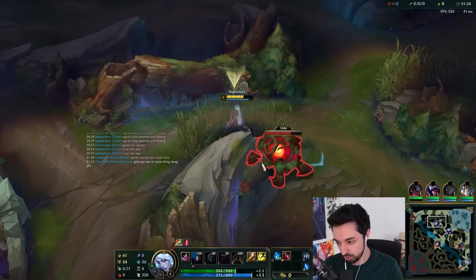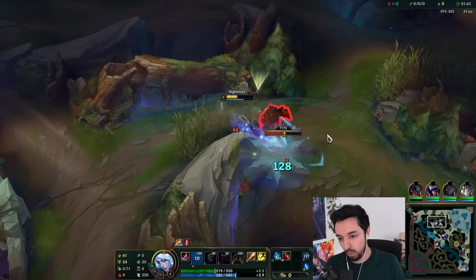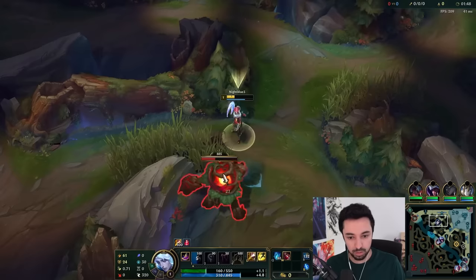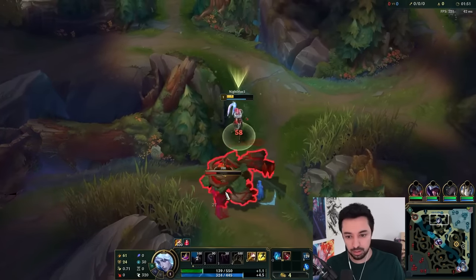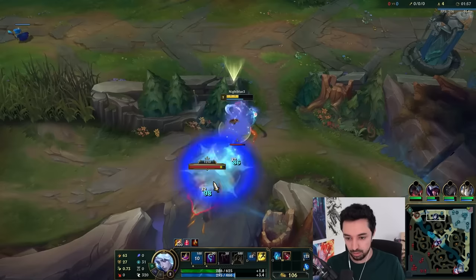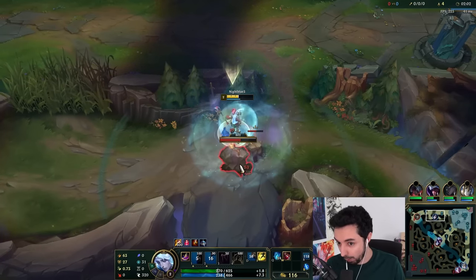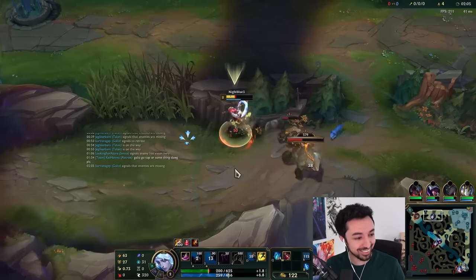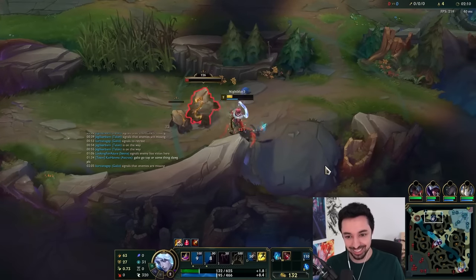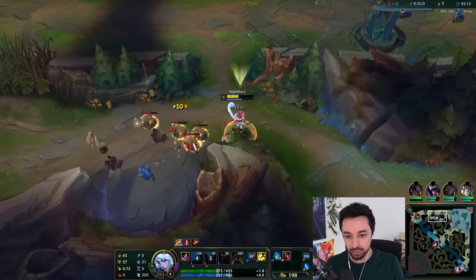We have no leash. We have no top laner. This is a very healthy clear. Watch this — we have a shield. Not bad, this shield, huh? That's a jungle ability for sure. Keep in mind, no leash here and no top laner. Double support.